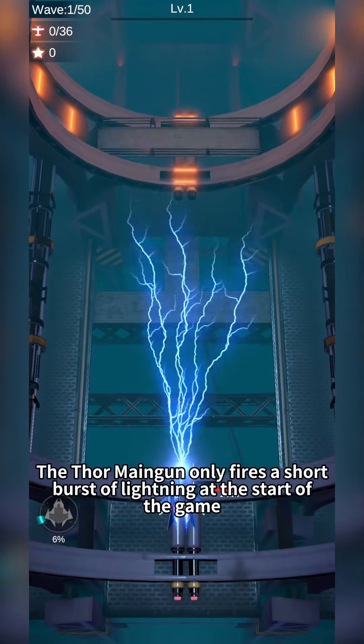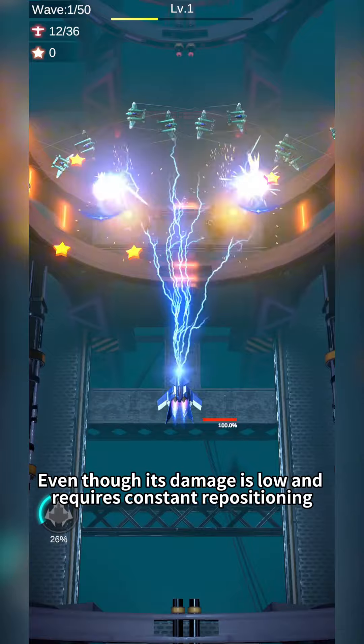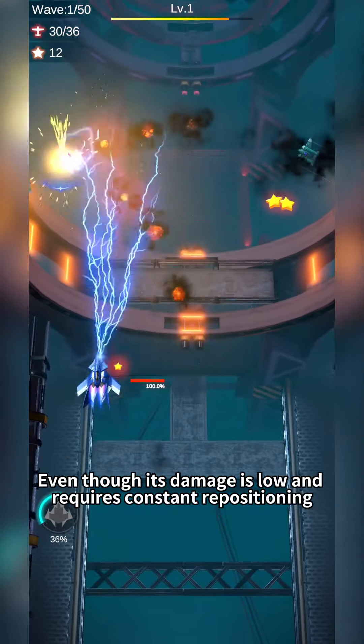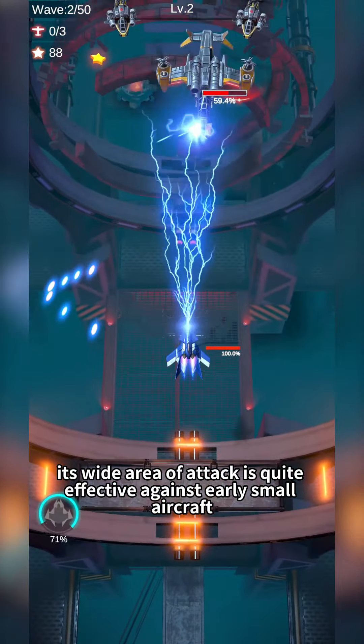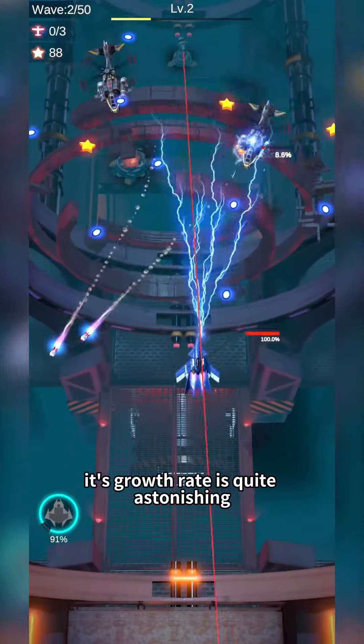The Thormingen only fires a short burst of lightning at the start of the game, even though its damage is low and requires constant repositioning. Its wide area of attack is quite effective against early small aircraft, plus its growth rate is quite astonishing.